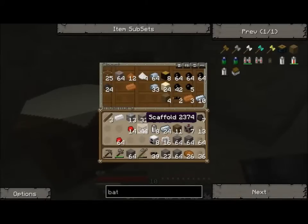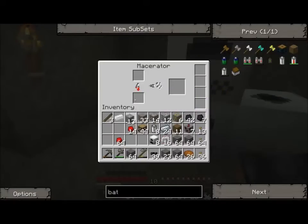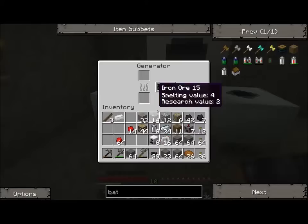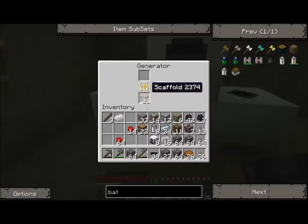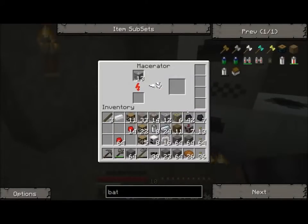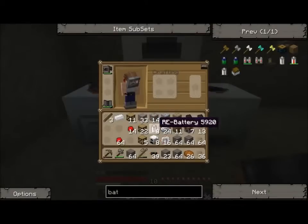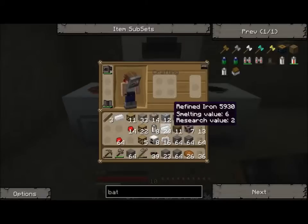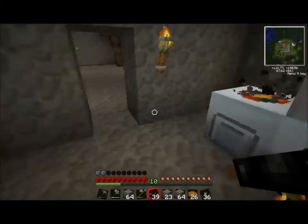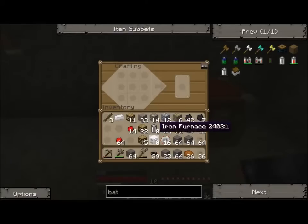I've got some scaffolding. Let's go ahead and throw the tin in the macerator. How much tin am I going to need? I need eight iron furnaces. Maybe I don't need that much. I'm confused. Let's go ahead and make our generators.